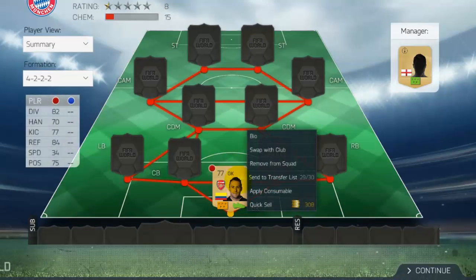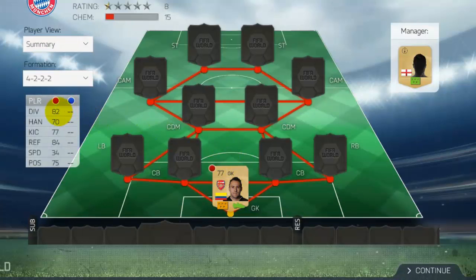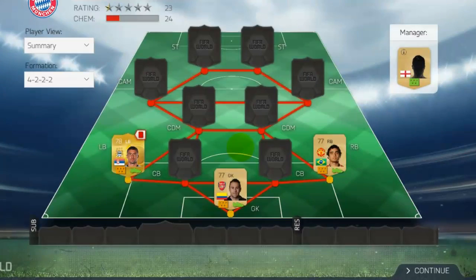For the goalkeeper we have Ospina. He's got some good stats — 80-plus in diving and reflexes, so decent. He's cheap, he goes for 600 coins, and he plays for Arsenal.